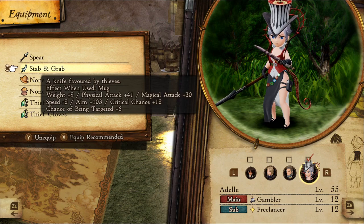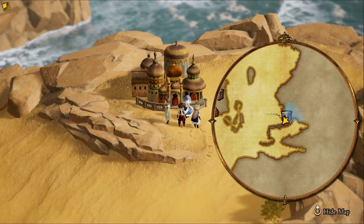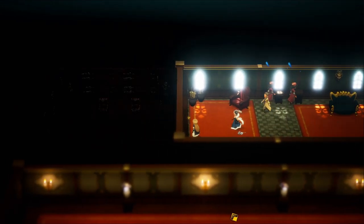The Stab and Grab dagger comes with the Mug ability on it. If you don't have this dagger, head over to Bernard's Mansion and come to this room — it'll be found in one of these two chests.